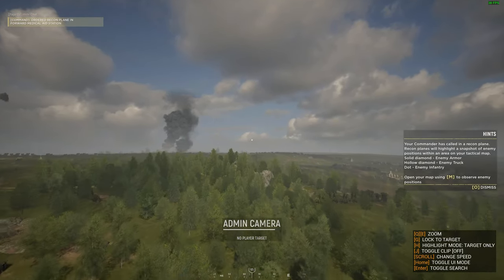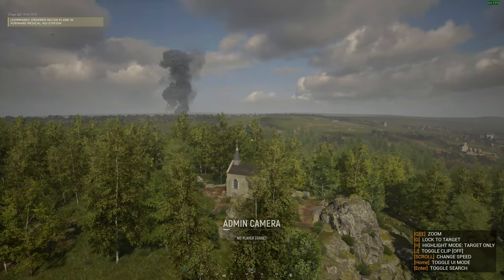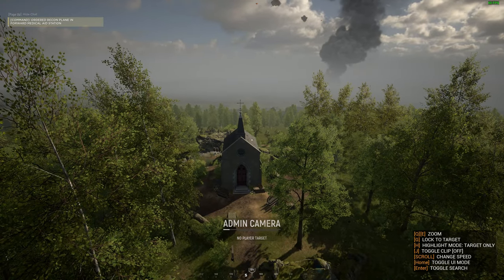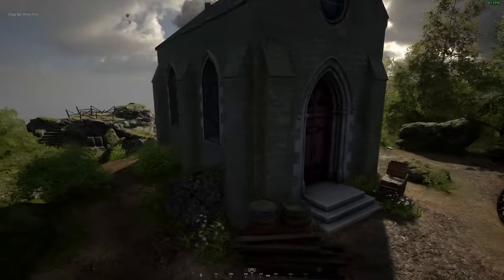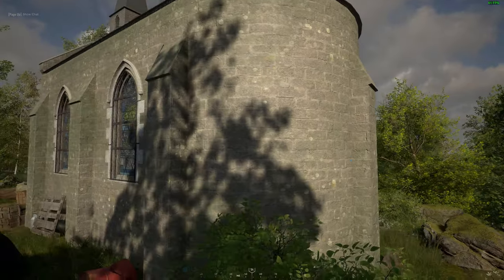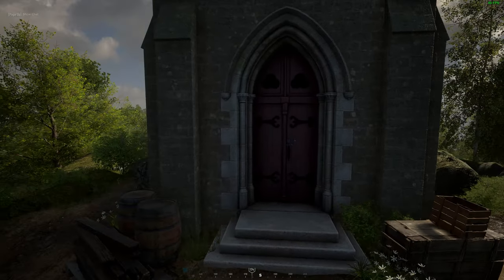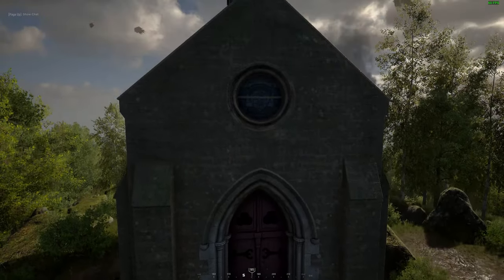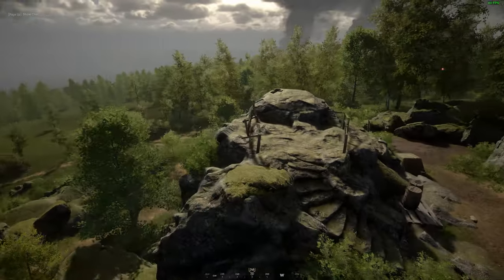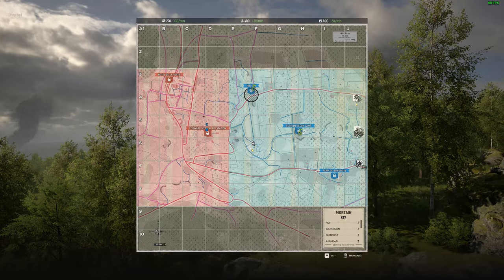Let's go to that church at the center of the map and get a better look at how that might play out. There's a lot of terrain going on around here, a lot of rocks. One thing I really wanted to show everyone is how you cannot enter this church, at least in the PTE. You cannot enter this church — no way to get in. So maybe this rock formation is where people are going to be, and it might be someplace you want to hold.